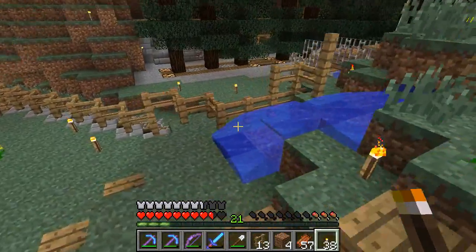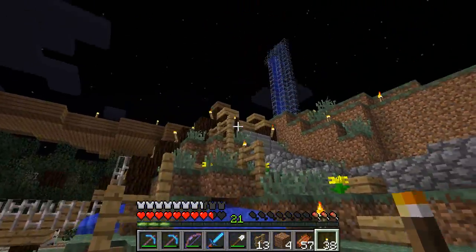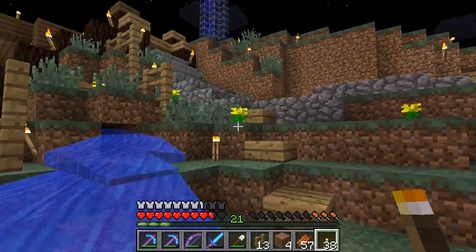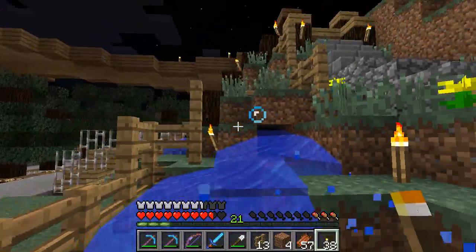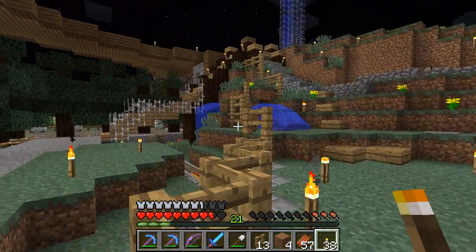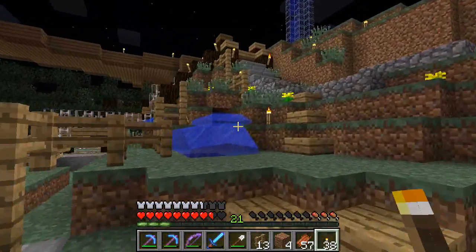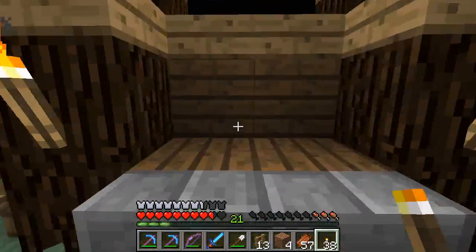You'll notice around this corner here there's some water, and I took out the pyramid-shaped stairs there were and made something a little bit more pleasing to the eye. It's sort of hard to get a full view, but there's some water there, flowers, and a fence to keep the mobs out.